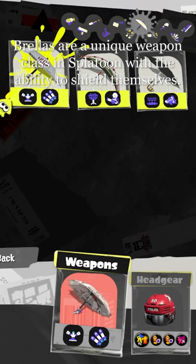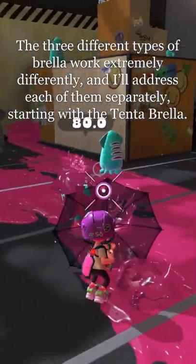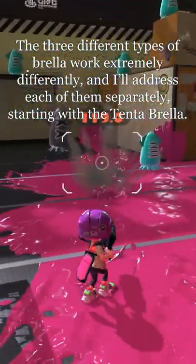Brellas are a unique weapon class in Splatoon, with the ability to shield themselves. The three different types of Brella work extremely differently, and I'll address each of them separately, starting with the Tentabrella.